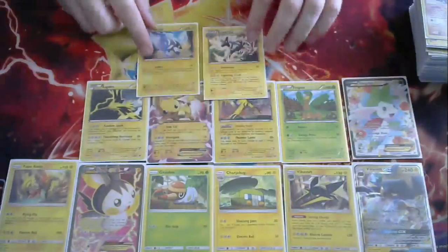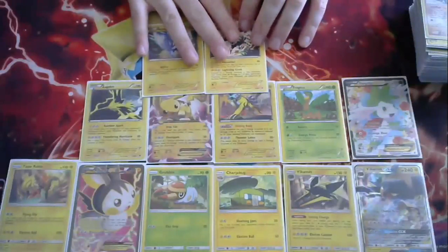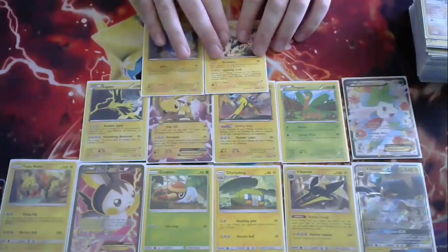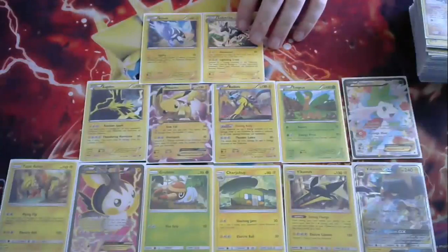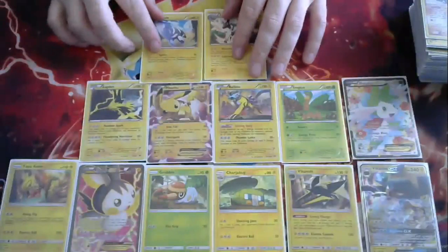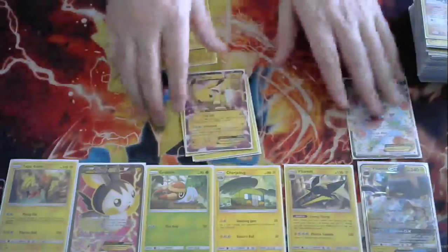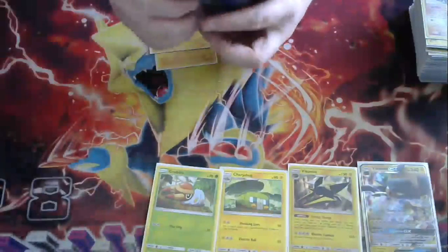We are also playing a 1-1 Blitzle/Zebstrika line. This card has proven itself — in Magnezone for instance — where Disconnect can be a brutal attack. Playing a 1-1 of this and being able to charge it up right away, like going Broken Time Space, Blitzle, Zebstrika, Strong Charge, can really shut your opponent out of games. So that's it for the support Pokémon — it's just the best Lightning and Grass attackers in the game, plus this grossness.